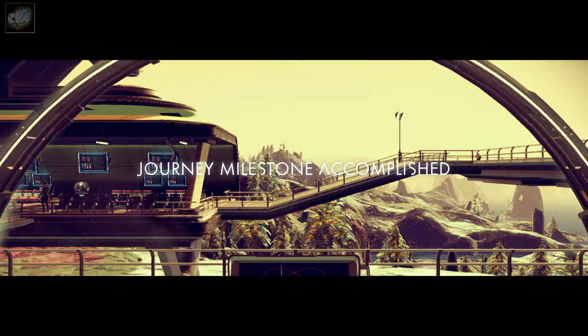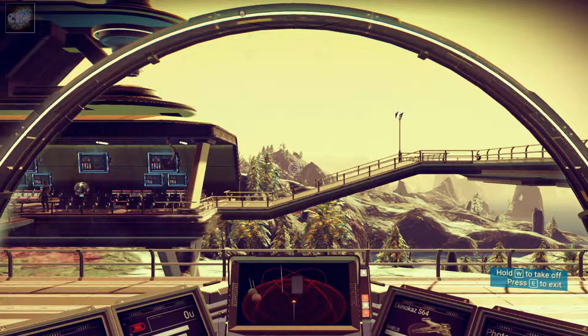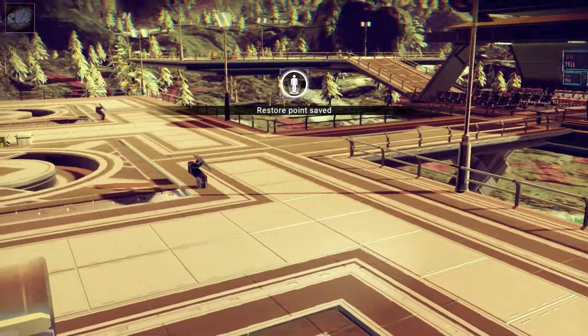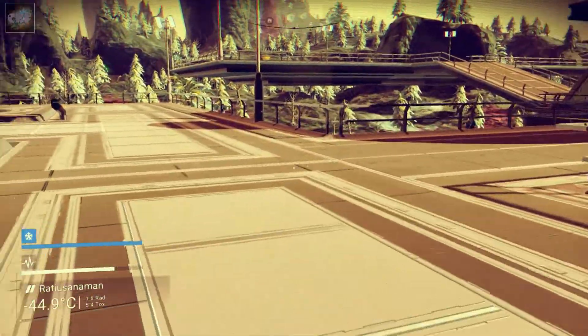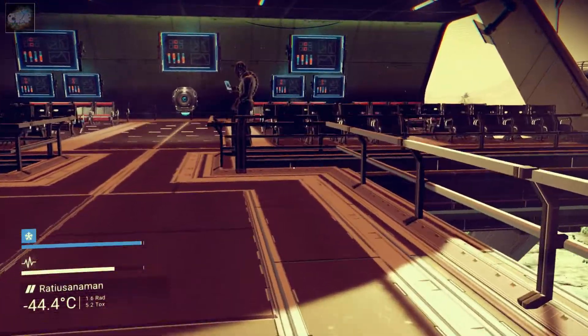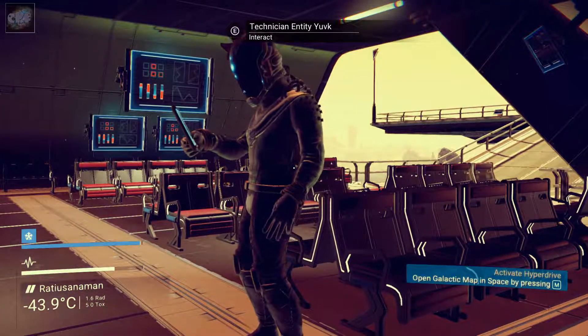Accomplished. New business — earned 57 units. Nice. Now we can hop out of here and explore some more. Yeah, we're heated up. What else do we got around here that we can explore? This is one freaking cold planet.